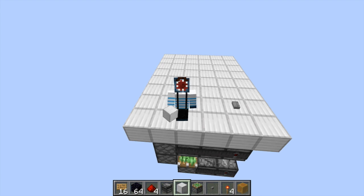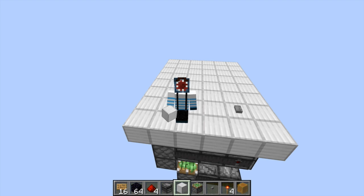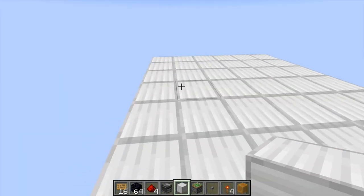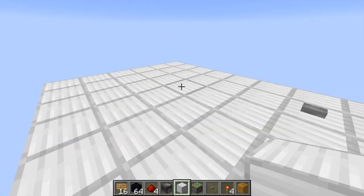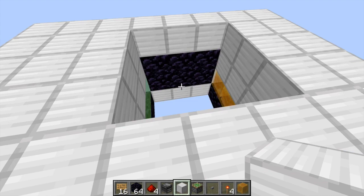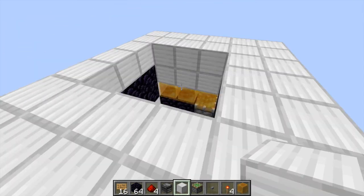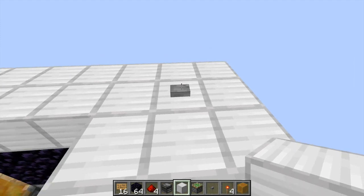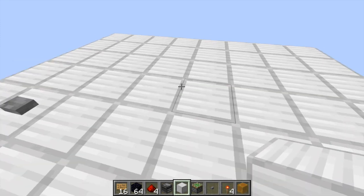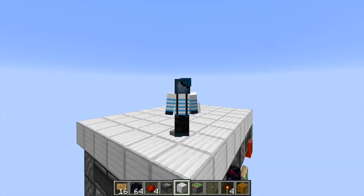Hello everybody and welcome to a new redstone tutorial. In this video I'm going to be showing you how to make a 3x3 hidden trapdoor. As you can see we have a flat piece of ground right here — there's nothing noticeable at all — but when we hit this button you'll see a 3x3 area drops down and we can drop down into our secret base. When we want it hidden again, all we have to do is press the button and boom it slides back up. It's all very smooth and sleek.